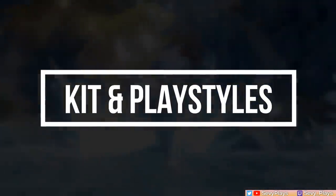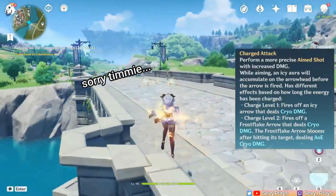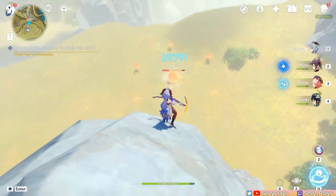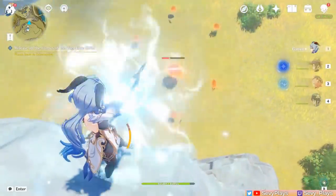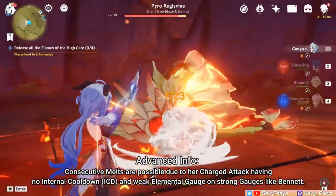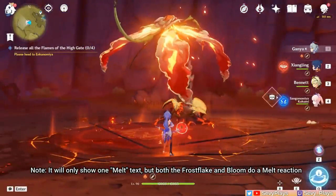So how does Ganyu work? Let's start with Ganyu's famed charge shots. When you do an aimed shot with Ganyu, you can get different charge levels depending on how long you hold it for. Holding it for 1 second gives you a charge level 1, which is just your single cryo infused aim shot. But holding it for 2 seconds gives you the charge level 2 Frost Flake Arrow that hits first, then blooms into massive AoE cryo damage. Ganyu's charge attacks have incredibly high damage scaling, and they can also do reverse melt reactions in a row if paired with Bennett and Xiangling.